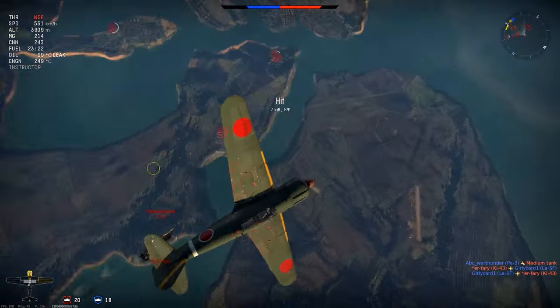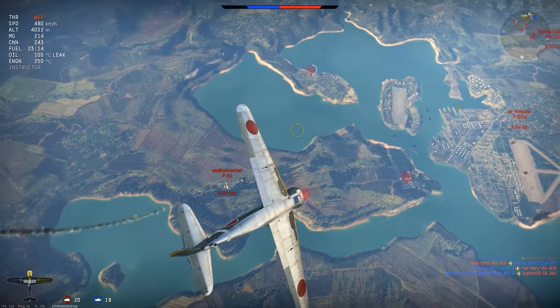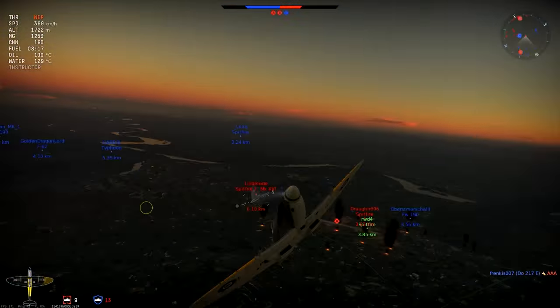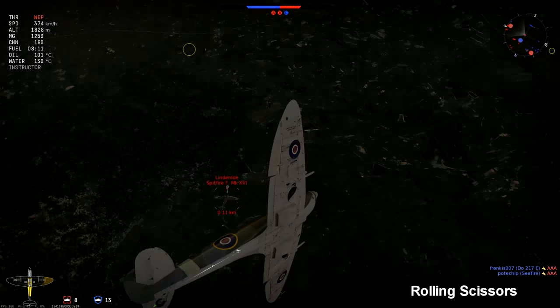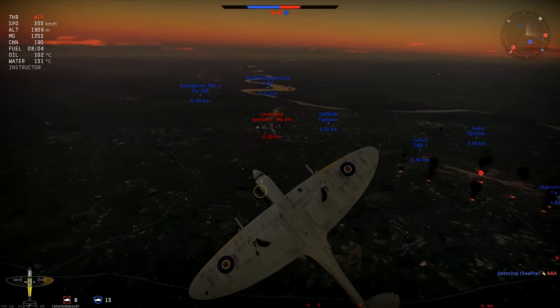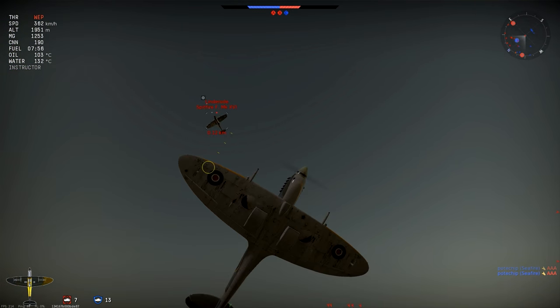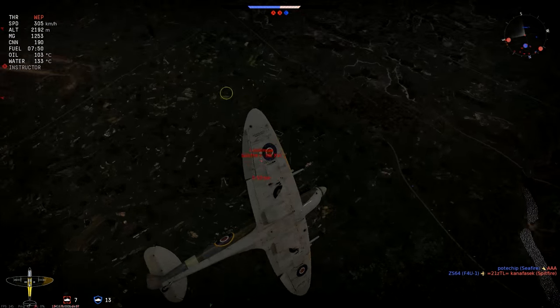The more maneuverable plane is usually at an advantage. There are two types of scissor maneuvers: flat scissors and rolling scissors. Flat scissors are also called horizontal scissors and are almost exclusively turn reversals in a horizontal direction, although this can vary. Rolling scissors are also called vertical scissors and also involve using barrel rolls in addition to the turn reversals.